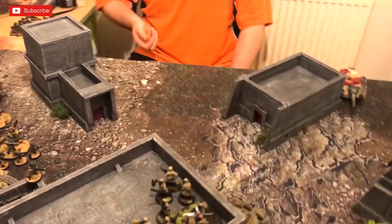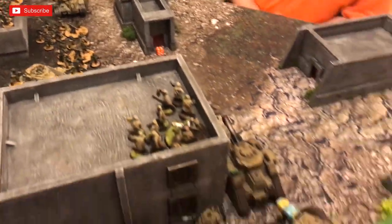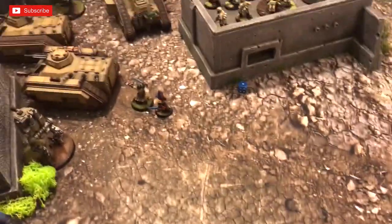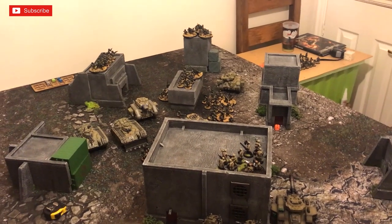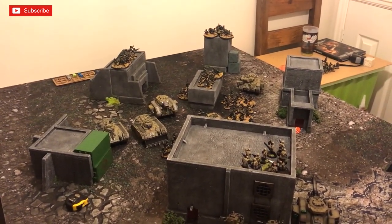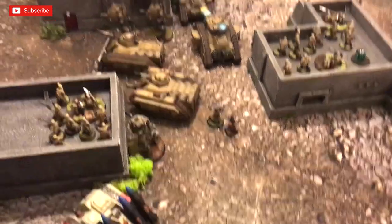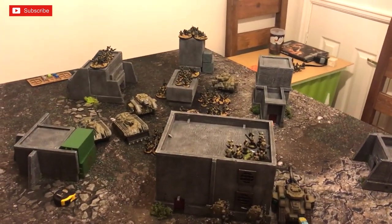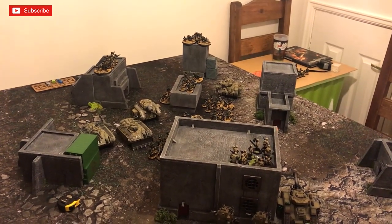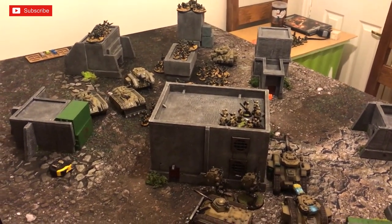Franz has 20 units deployed to Grange's 17, so Grange gets to roll to go first with a plus one bonus. Grange rolls a four — plus one makes five. Franz rolls a one. Grange wins the roll and chooses to go first. Franz decides not to attempt to seize the initiative. Cadia Turn One begins.